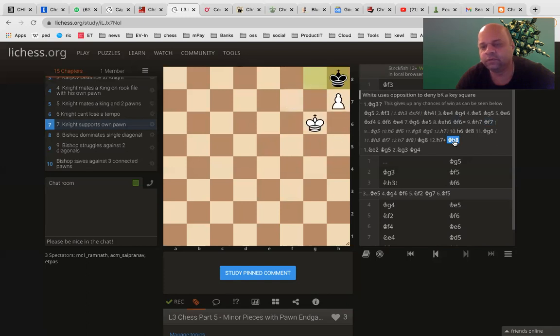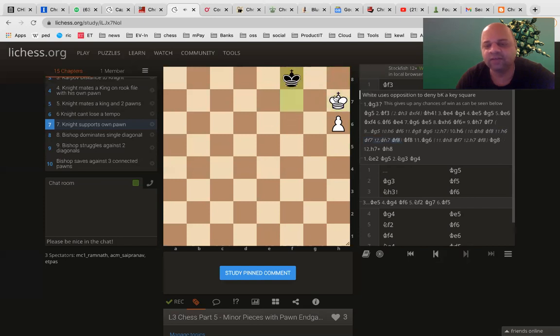If king goes to h8, what happens? We will see this. King h7, king f7. If h6 - instead of h6, if king goes to h8, then black king also comes here. Then white plays h6. Then black king comes here. Now, it will be a stalemate for white. It will become a stalemate. Black will force a stalemate. And if you don't want it, you come here, then black will come here. If you come out, then black gets in. Then it's a draw - because it's a rook pawn.